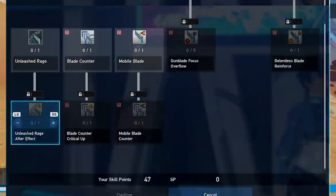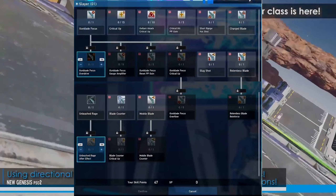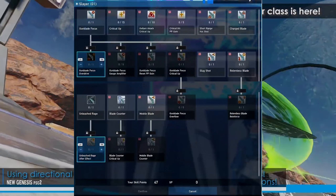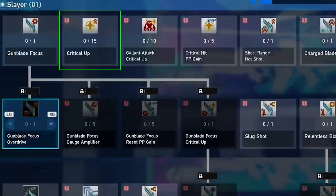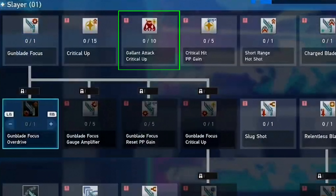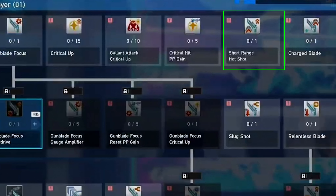The rest of the skill tree is speculation — my info is subject to change once we actually get Slayer on the 12th. Critical Up will most likely increase crit chance, not crit potency, or vice versa. Gallant Attack Critical Up probably increases crit chance when attacking bosses. Critical Hit PP Gain probably increases PP recovery when landing crits.